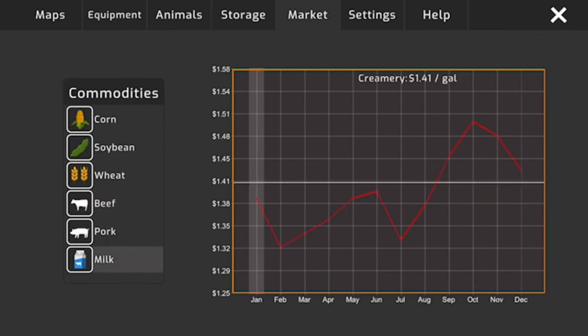Also in the update there's a new grain cart — the Brent V-Series. Available as V800 wheeled, V1100 wheeled, V1100 tracked, and V1500 tracked, all in red or green versions. Looking very nice — we'll have to get that once we have a bit more money.